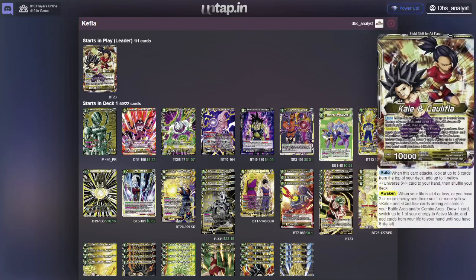What the leader does is when it declares an attack, you get to look at the top 5 cards for any yellow Universe 6 card to add to your hand. That includes any cards that have the Universe 6 trait in them. There may be extra cards with the Universe 6 trait, and you can also search battle cards that have Universe 6.